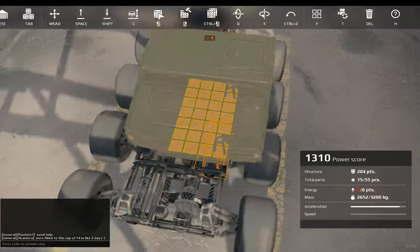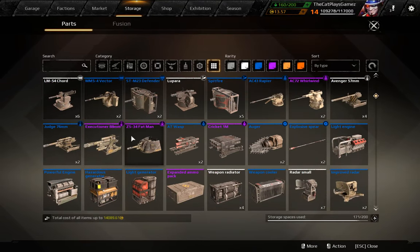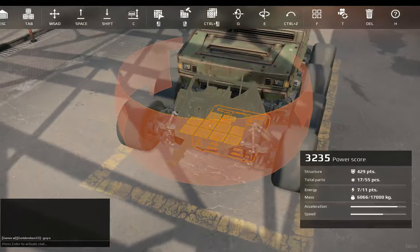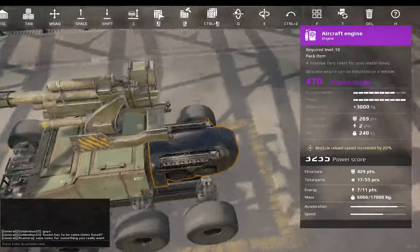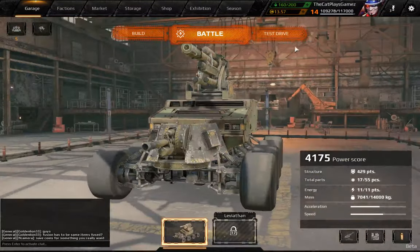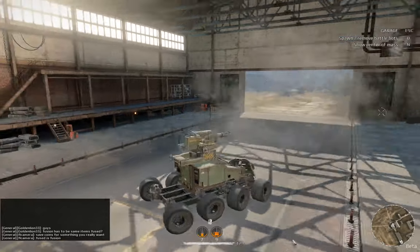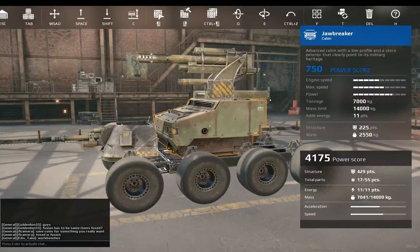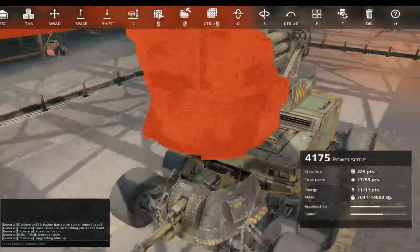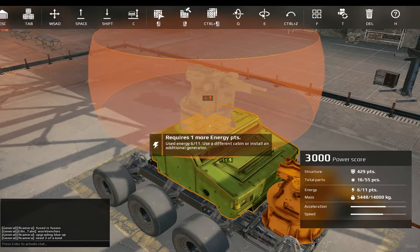Onto the energy system. I'm going to use the Jawbreaker cabin and place an Executioner, a polymer cannon on top, and a Fat Man on the bottom. I now have 11 out of 11 energy used and can use both weapons. But if I wanted to use a second Warblewind, it's not possible because I only have enough energy. For that, you want to get a generator.